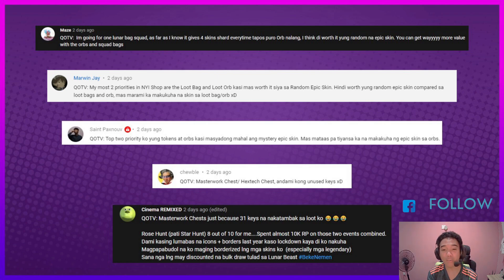For our week 4 featurette, here are our 5 Espers na isa-showcase ko. Question last week was, ano yung top 2 priorities ninyo for our New Year's Invite sa Redeem Shop, considering na our summoners only have 10 accepts for codes. So limited lang yun and limited lang rin yung pwede nating ispend na tokens. First up, we have Maze — she's going for 1 Lunar Squad Bag and then yung matitira is puro Lunar Beast Orbs na lang. Sabi niya, you can get way more value with the Orbs and Squad Bags — I agree with that completely. Kay Marwyn J naman, top 2 niya is similar kay Maze. Indeed, masulit nga siya sa isa na nga random pa na epic skin. Quantity talaga ang labanan dito. Kay St. Pax, pakituruan na lang ako sa comment section down below kung paano talaga sabihin yung name mo. Top 2 niya is yung tokens — 500 nga pala yun all in all — and then yung Lunar Beast Orbs as well.